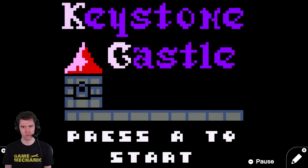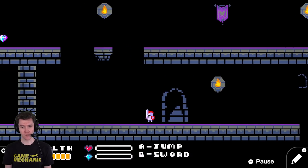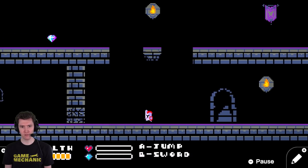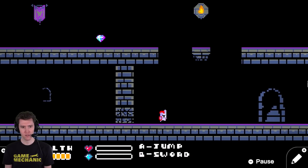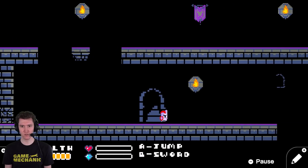Keystone Castle. Press A to start. Okay. Oh my god. Wow. Alright, so we have Sword and we have Jump. And this is like a full-fledged side-scrolling adventure game. Alright, cool.